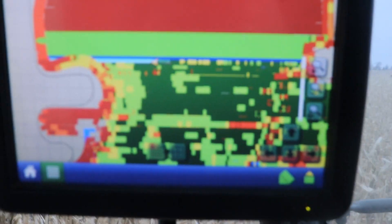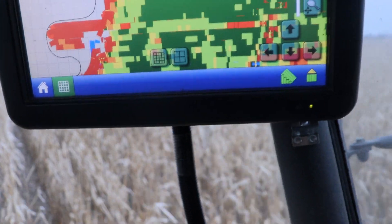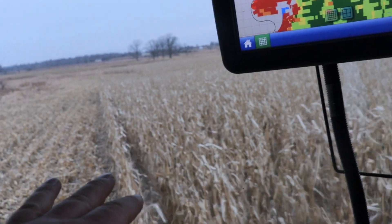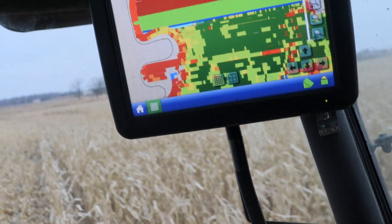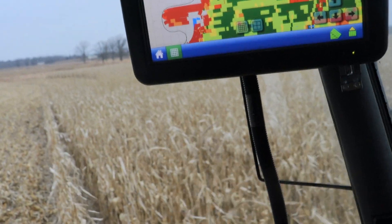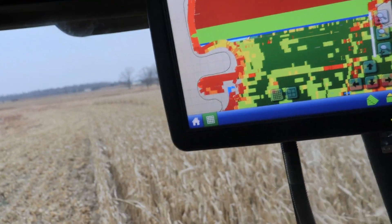You can see this last pass — all the yellow in it — that one's not doing quite so well. It's a good stand, everything looks really good, but you can see the yellows for the length of the pass and there's no reason for it, it's just that hybrid. That's why I like to study the map and not just the number.